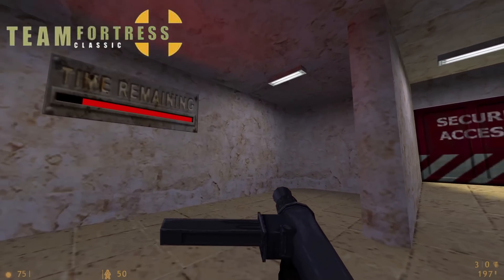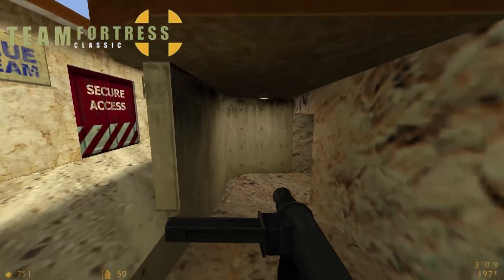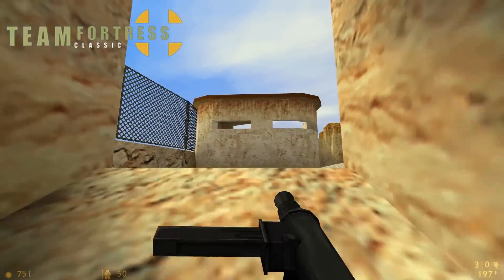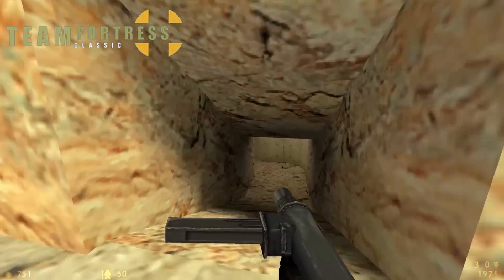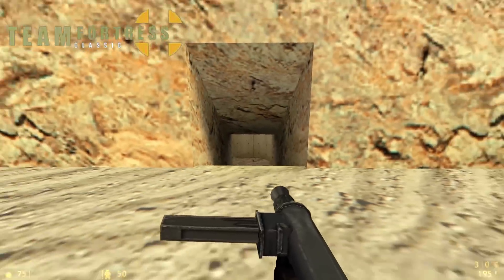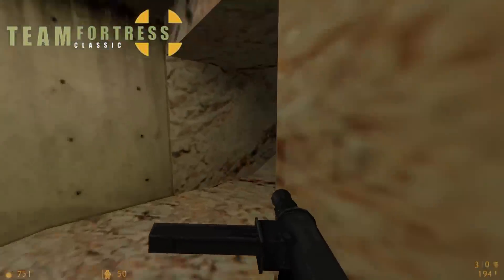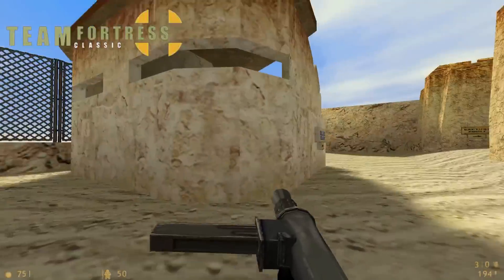Here we are on Stage 3 of Dust Bowl on Team Fortress Classic. In TF2, I understand this is a very difficult area to exit, especially if there are enemy sentries. But look at this — this is literally just one exit. If you're blue, realistically, how are you supposed to push out of this? I'm getting ahead of myself.